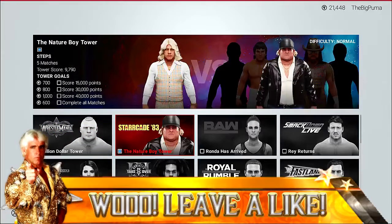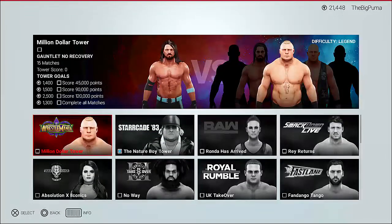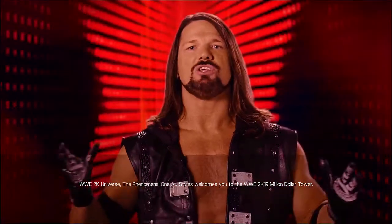So here we are, we're gonna keep going in our Nature Boy Tower where we play as Ric Flair, and it looks like we're taking on the Undertaker, then maybe the Macho Man and Ricky the Dragon Steamboat. But look what's available to us: 15 matches, no recovery gauntlet, and I'm guessing we get to play as AJ Styles — that'd be fantastic. WWE 2K Universe, the Phenomenal One AJ Styles welcomes you to the WWE 2K19 million dollar tower.